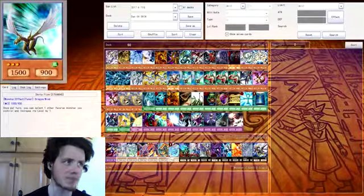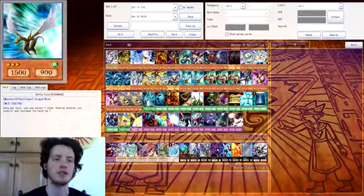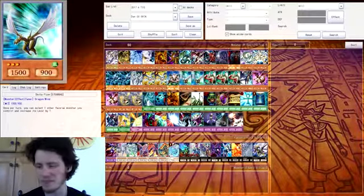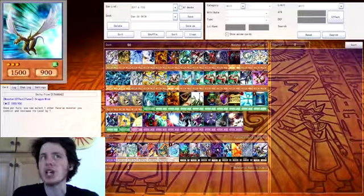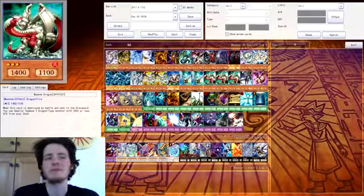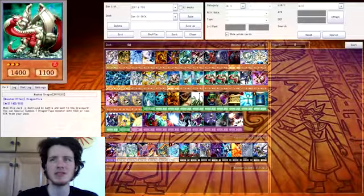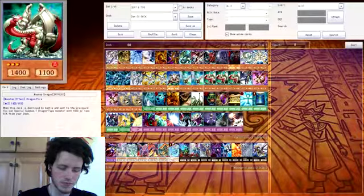Unlike Debris Dragon — Debris can't be used for synchro if you're using a level four monster. Another tuner that increases level by one — good for synchro summoning, not so great for XYZ, but more useful for synchros. Mist Dragon — when it's destroyed I can just grab a dragon from my deck with 1500 or less attack and bring it out to the field. I have three of them. Great for stalling and setting up a good defense.